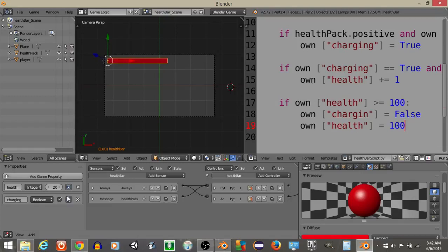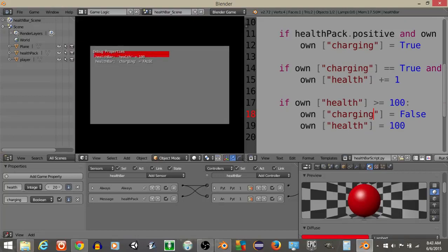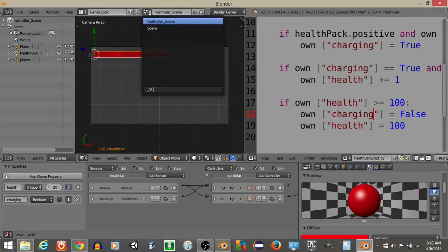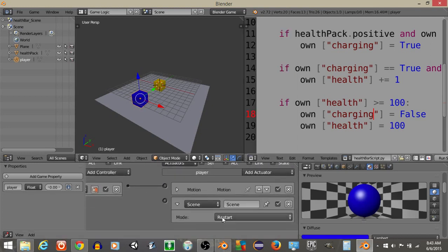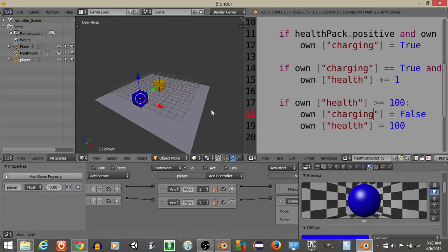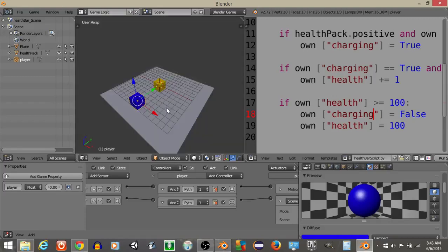We can see it'll switch charging to False once it reaches 100 because it no longer needs to charge. Back in our main scene, we want to overlay the health bar scene. Add an overlay scene actuator, change it from Restart to Add Overlay Scene, and select the health bar scene. Connect these and hit P — the health bar is there, and if we pick up the health pack it'll start charging until it reaches 100.